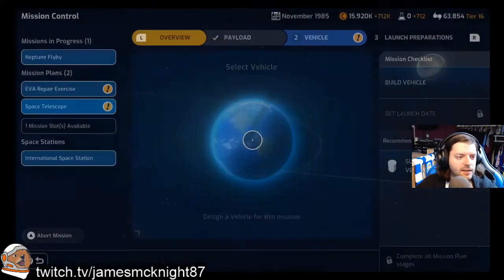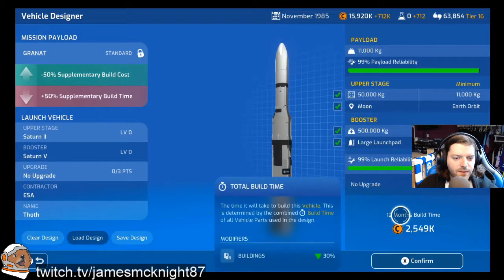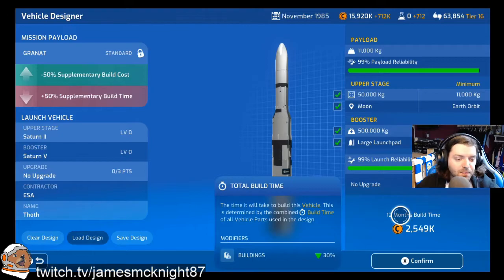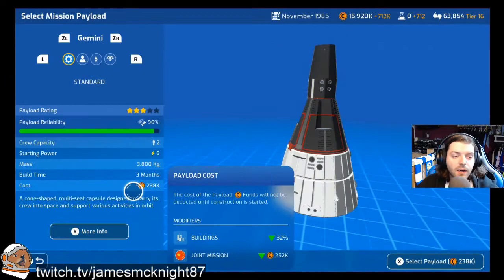Looking at the actual rocket building itself, we have a vehicle here to build. From the buildings, we have a 30% build reduction — which isn't as good as it was with Roscosmos and NASA, but it was the best I could eke out. We also got quite a bit of payload cost reduction at 32%, which can be handy.